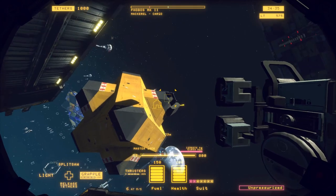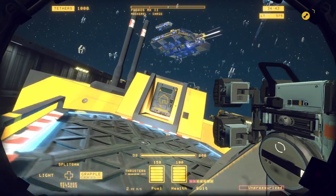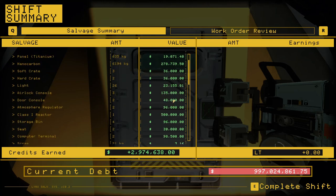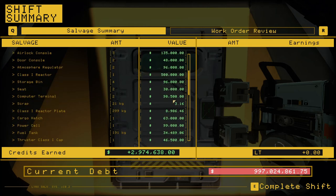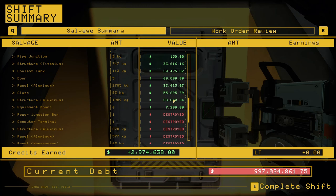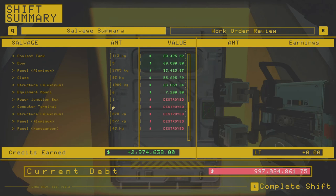No other free-floating pieces. Let's see how we did — I only know of two parts that we screwed up, so hopefully those are the only two parts I'm missing. Everything looks good. Atmosphere regulator, storage, coolant tanks — got them all. Power junction box, computer terminal. A tiny bit of nanocarbon was destroyed and I'm not quite sure where. So three little mistakes. I nicked some nanocarbon somewhere, but I got mostly aluminum, so overall pretty successful.